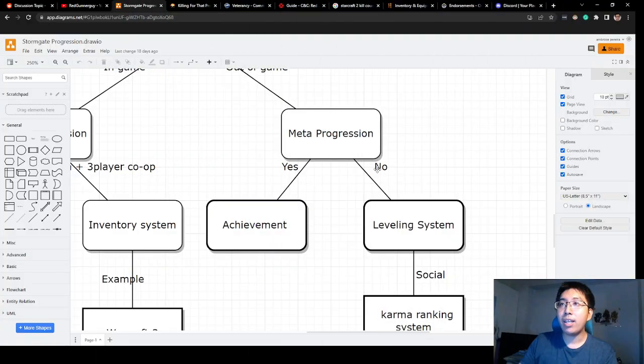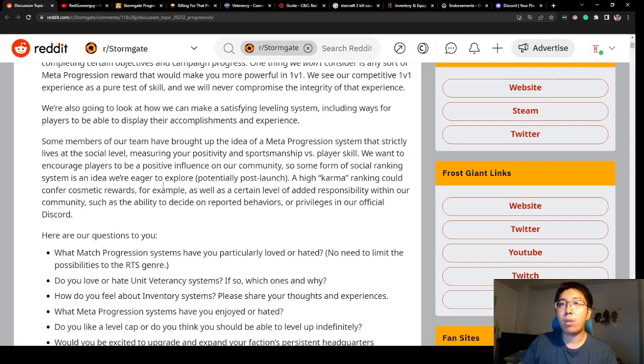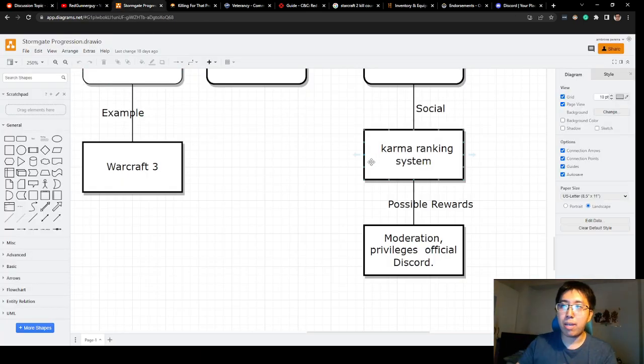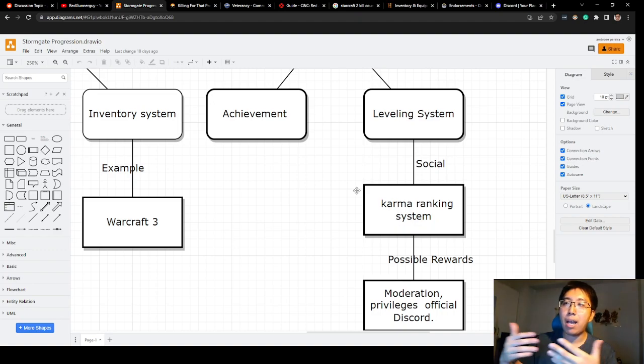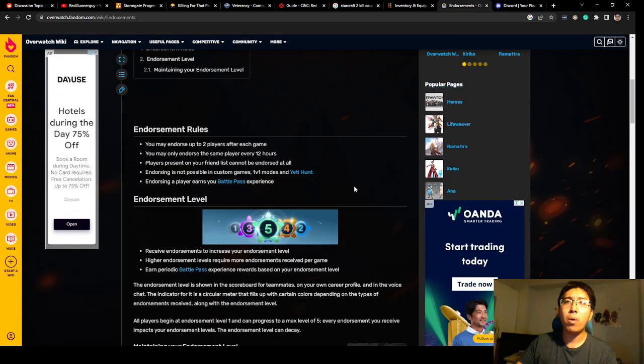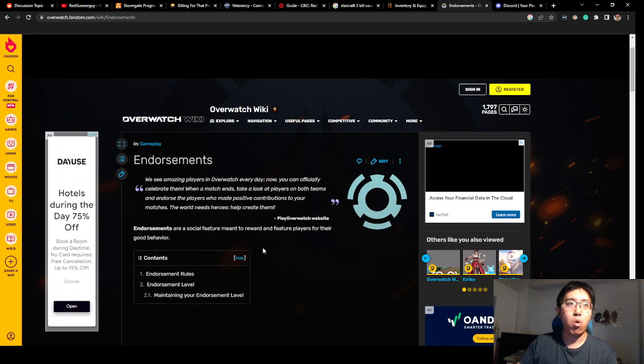The other thing mentioned at the bottom of the post, before the questions, is the idea of a karma system. Basically, people with high karma could be open to possible rewards — what I'm interpreting as moderation perks — and also benefits in the official Discord. An example I know of is the endorsement system in Overwatch.